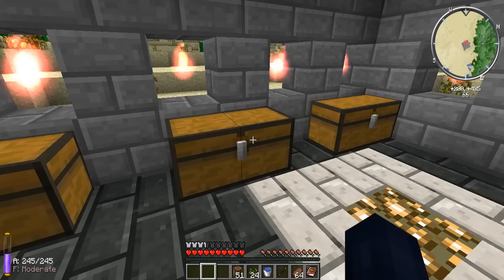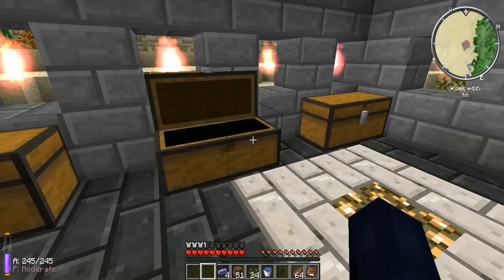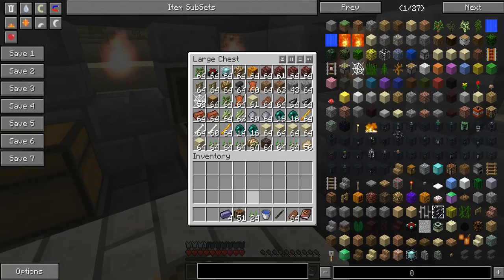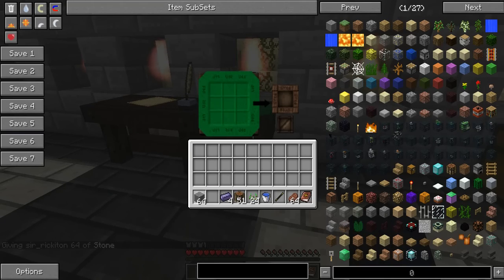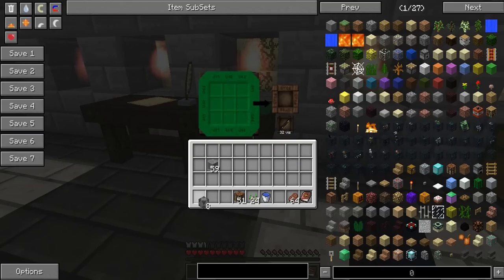We got some Thaumium — one, two, three, four. We got some stone. Let's go in here — we need one, two, three, four, five. With our wand we get our arcane stone blocks.